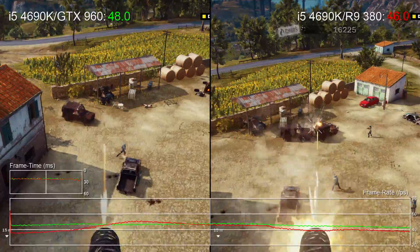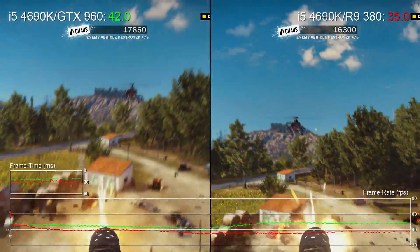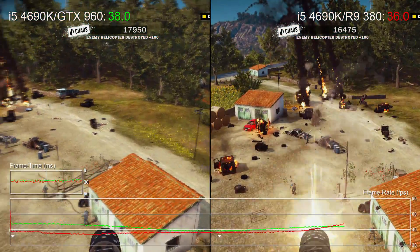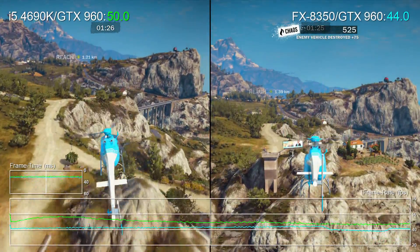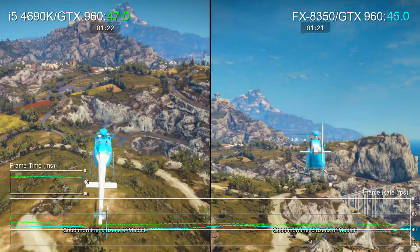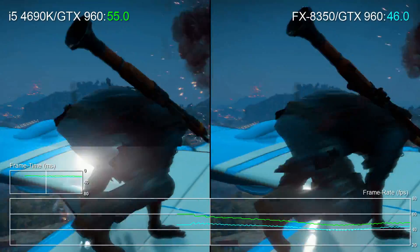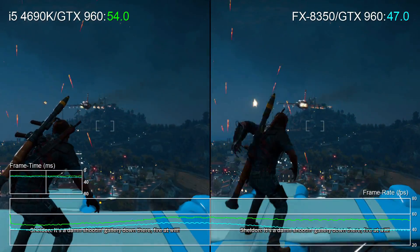We've heard that some people have been having real performance issues with the game, and it often seems to be the case that they're running AMD CPUs in combination with AMD GPUs. So we thought we'd check out i5 versus FX8350 performance with these cards. With the AMD chip, the GTX 960 can occasionally produce latency spikes that we just don't see when running it with the i5. Not only that, but the Intel chip hands in anything up to a 10 FPS advantage in like-for-like gameplay.